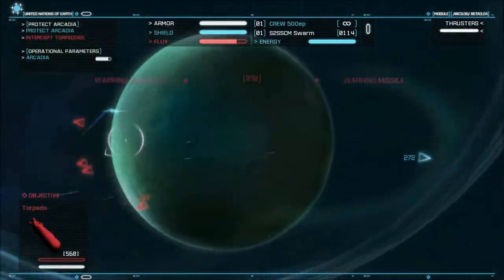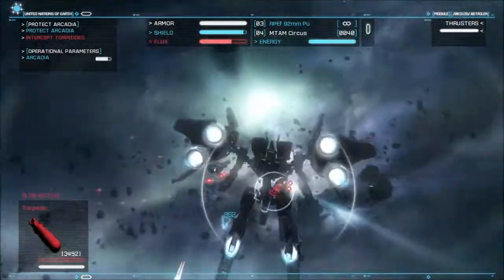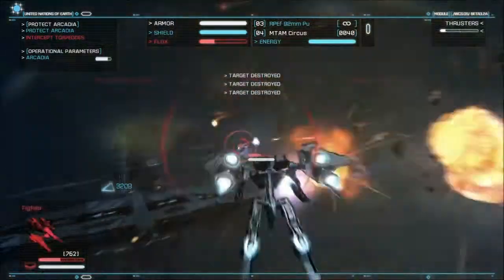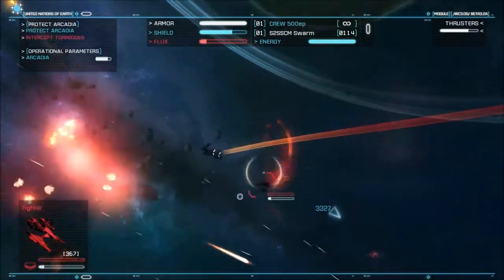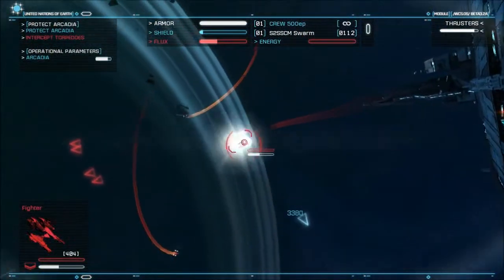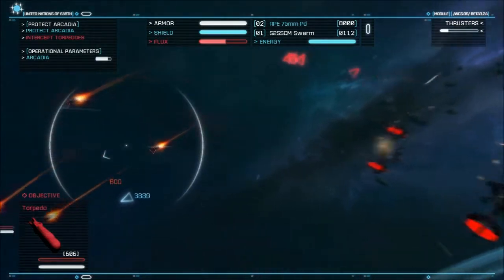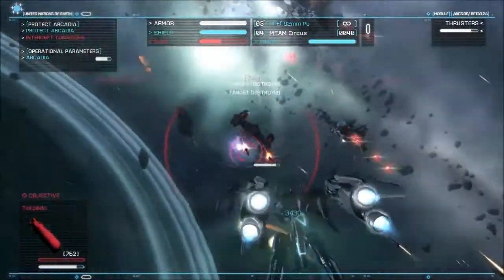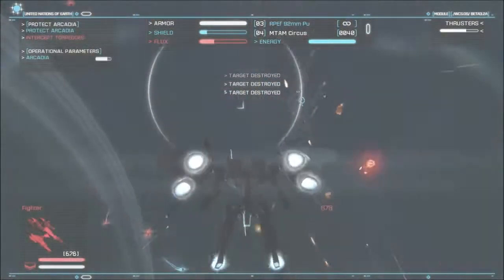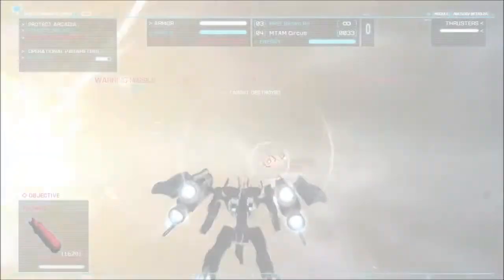Oh god, one hits the carrier. Oh, another hits the carrier. This is one way to take care of them. As you can see, this destroys many. It's good because it auto-targets so you can destroy the whole swarm at once, and it gives you so much flux that you get to keep going. It's good game design, I guess. But it's also kind of confusing.